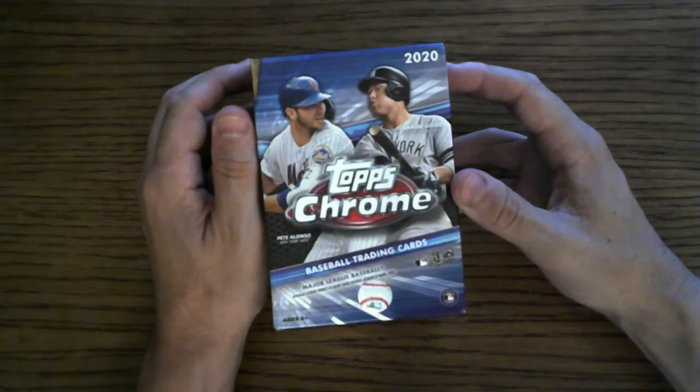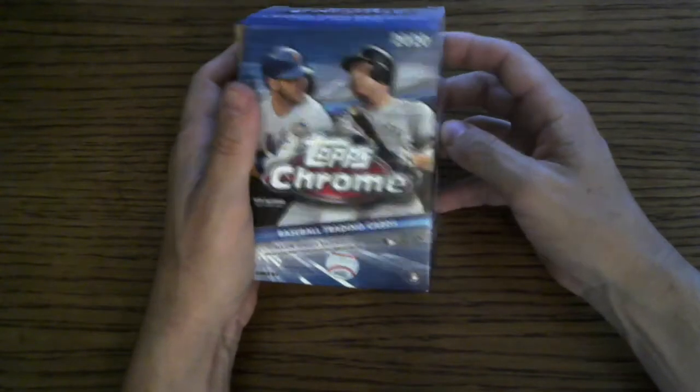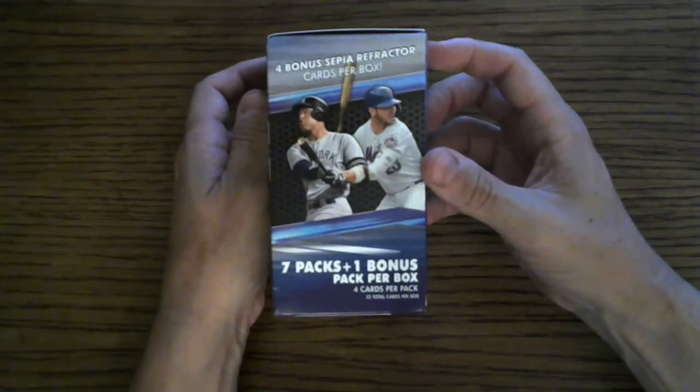Moving on — Blaster Box, Topps Chrome 2020. We have pack odds and no purchase necessary right here. This Blaster Box goes $21.98 plus tax. There's seven packs plus one bonus pack.